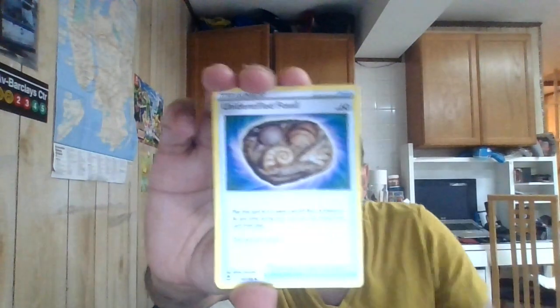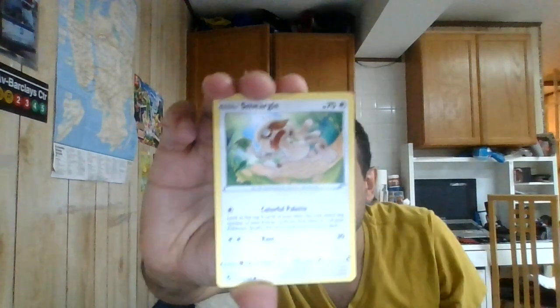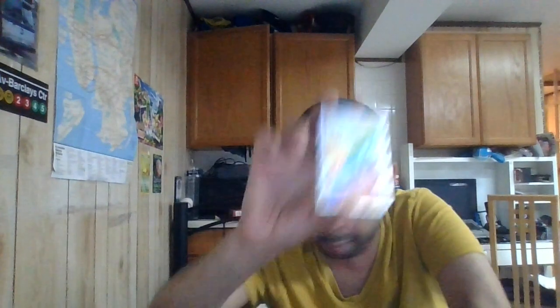Let's start with a metal energy this time. Another fossil, Lanturn, Drakloak, Snom, Linen, Petilil, Chinchow, Forretress. We got a reverse rare Delphi — who's just a holo, reverse rare, very nice. And the holo is going to be — oh! Happy rare Wallace! Very nice. You draw three cards, opponent draws a card, you draw one more card. We got a hyper rare trainer — Wallace! Wow, pretty cool! Very cool — I'm excited about that one.